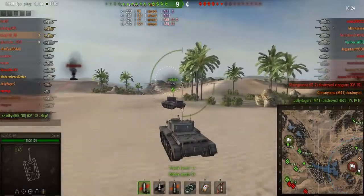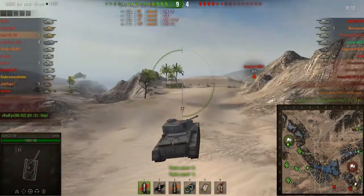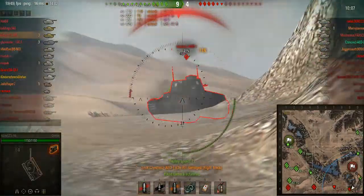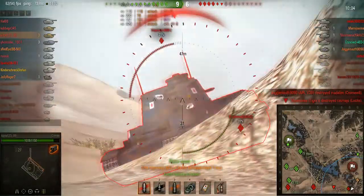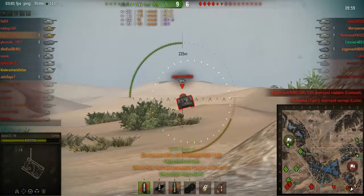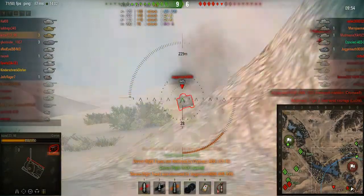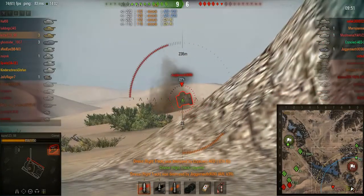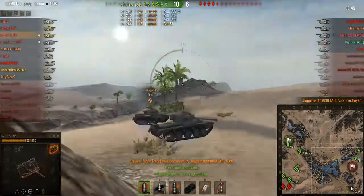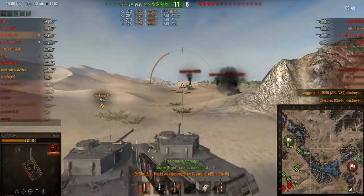Unfortunately we make a bit of a stupid move - we tunnel vision on the Churi. We got one shot into the Churi, he bounces off our side, he moves away - we're tracked. Oh crap, there's an ARL, and I just begin to unload into this ARL. The ARL can't go anywhere from this deadly gun. A bit of a stupid move to jump out like that tunnel visioning on the Churi, but we get him in the end and he tracks us again.